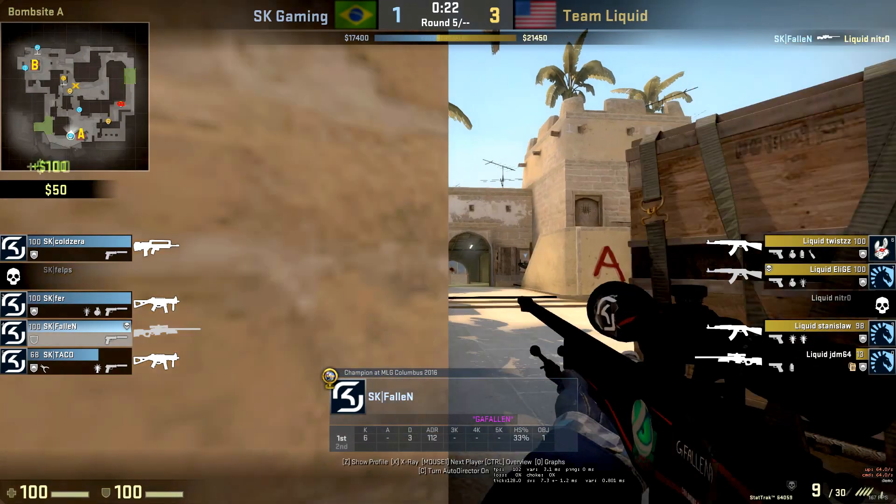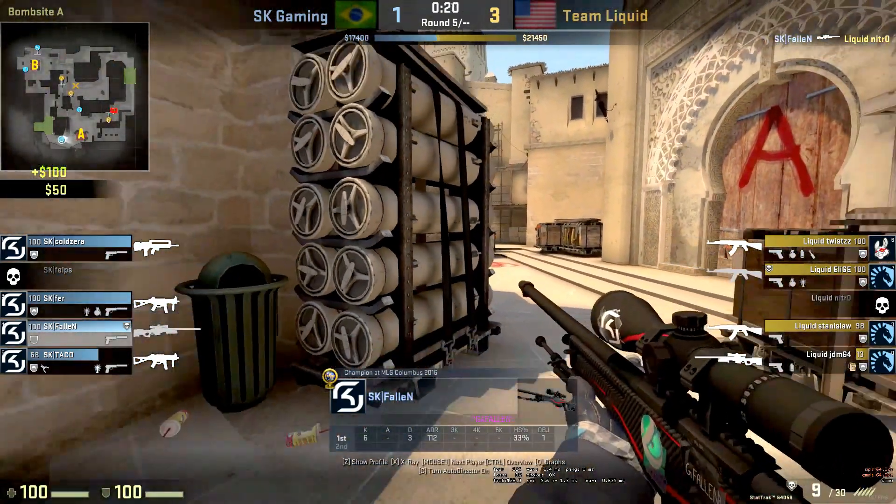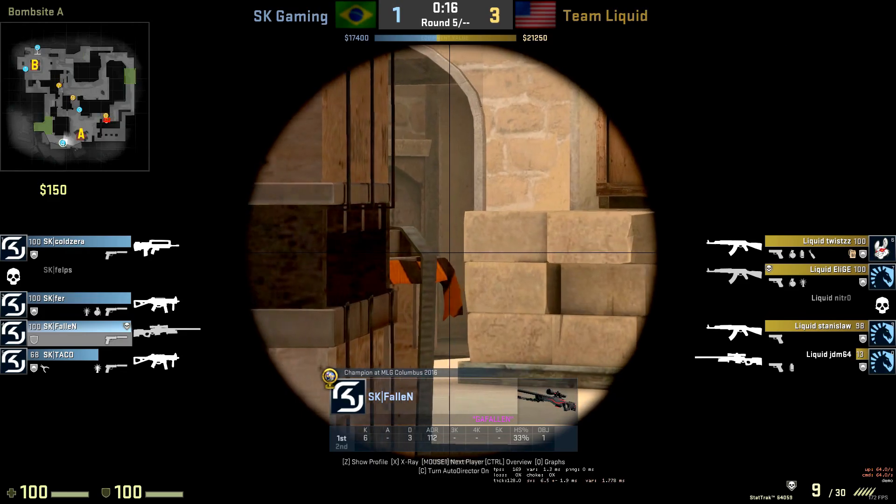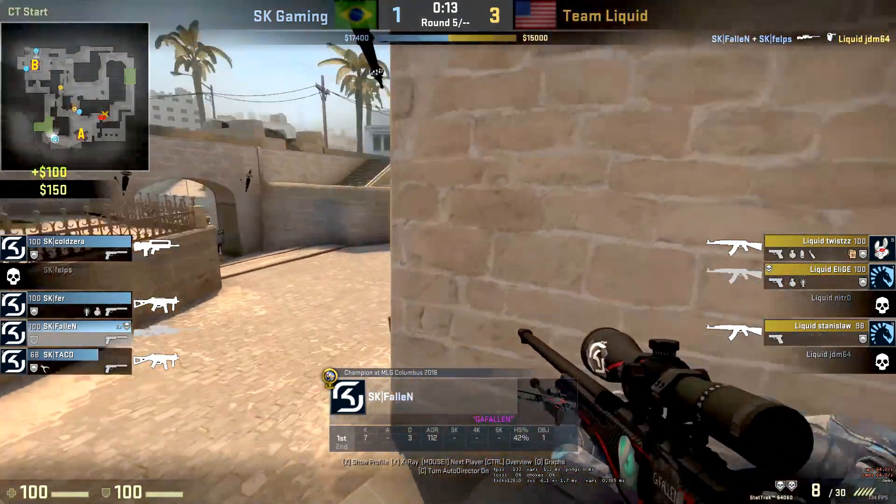You'll see he's looking - he's got the upper and lower angle, hits a nice flick shot. He's able to fall back now and get this shot onto the A main player, knowing they're probably going to be going for some kind of A split. You'll see it works out really well for him.